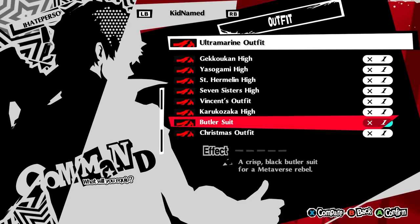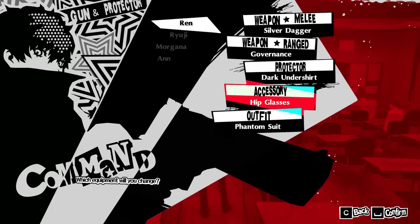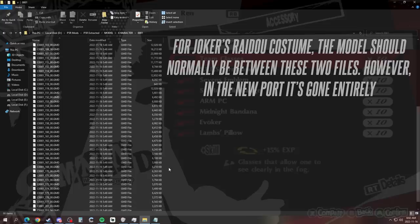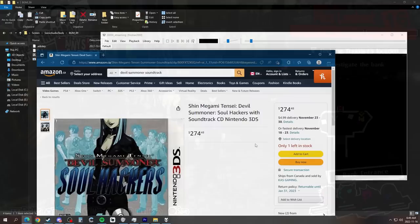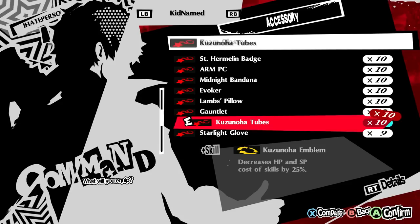The first change we're going to talk about is one I already covered briefly in my last video, but we're going to be going into more detail this time — that change being the Devil Summoner Raido Kuzanoha DLC being removed from the game entirely. When I say the DLC was removed, I don't just mean the costumes. The accessory that normally comes with the DLC, the Kuzanoha Tubes, which lowers skill costs by 25%, has also been removed. It also seems Atlus wanted to do a thorough job — going into the game files, all character models pertaining to the DLC have been outright deleted. Furthermore, the music files that would typically play when wearing the Raido costume in battle now greet you with a few minutes of silence. Although the model and music have been removed, the items themselves are actually still in the game, though you'd only be able to access them through mods.